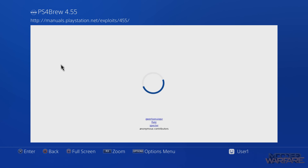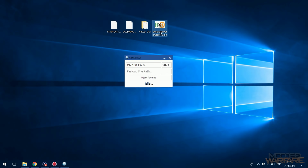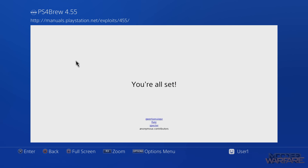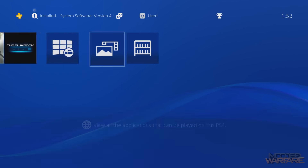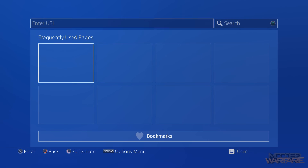You might get a 'not enough free system memory' message — that's quite common, just try again. When it says 'you're all set,' go to your payload injector, load the 'Enable Web Browser for 4.55' payload — make sure it's the 4.55 version, not 4.05 — set the port number to 9020, enter your PS4's IP, and inject the payload. Nothing should visibly happen on the PS4. The web browser patch is very small and patches almost instantly.